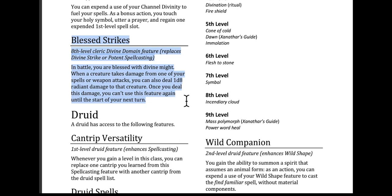Blessed Strikes — an eighth level Cleric Divine Domain feature that replaces Divine Strike or Potent Spellcasting. In battle you are blessed with Divine Might: when a creature takes damage from one of your spells or weapon attacks, you can also deal one D8 radiant damage to that creature. Once you deal this damage, you can't use this feature again until the start of your next turn. This is pretty cool. At eighth level, an extra D8 is not too bad. It definitely would have been a heck of a lot better at a lower level, but it's just a little more power-up — not too bad at all.